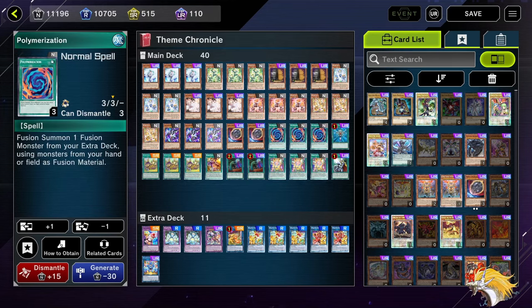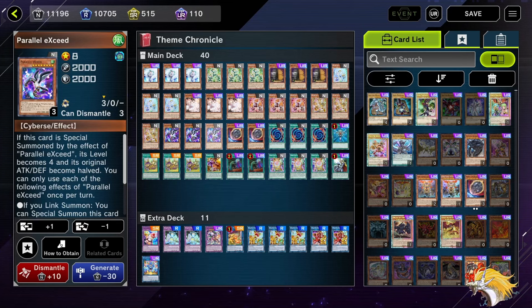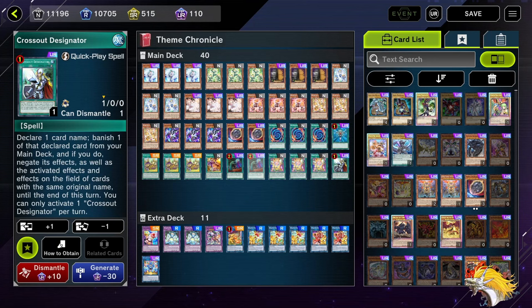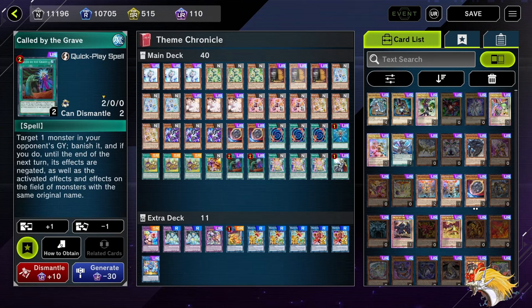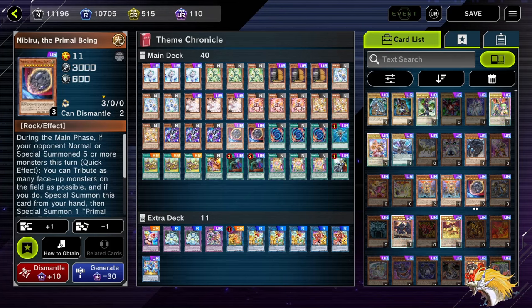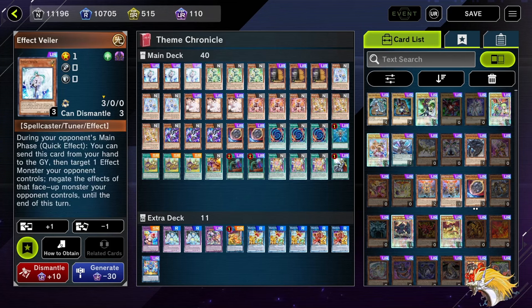We're also running 3 copies of Polymerization and Parallelic Seed for our extenders, in addition to Monster Reborn. This lets us play around the most crushing hand trap for the stack: Ash Blossom. We're also running Crossout and 2 Call By, plus Maxi, Ash Blossom, Veiler, and Nibiru. Effect Veiler is better than Infinite Impermanence in the stack because you will be drawing a card during the end phase, meaning you cannot set your Infinite Impermanence.